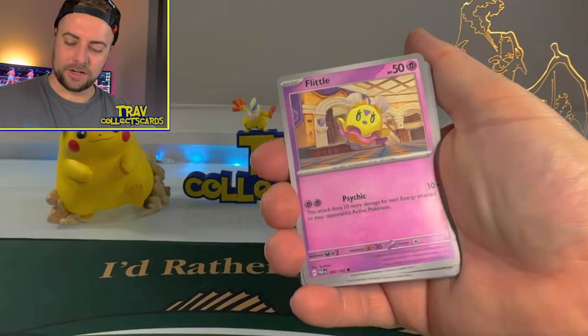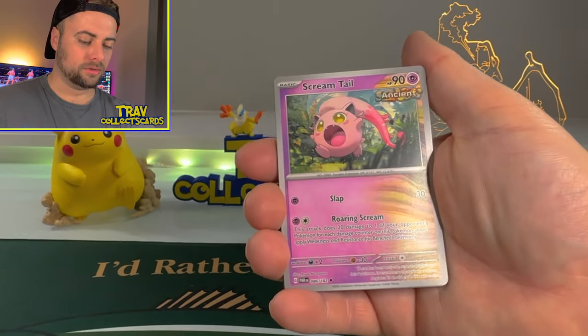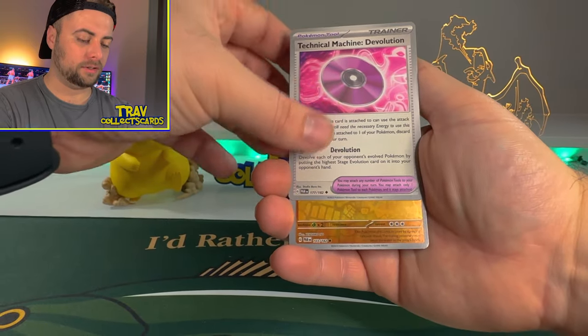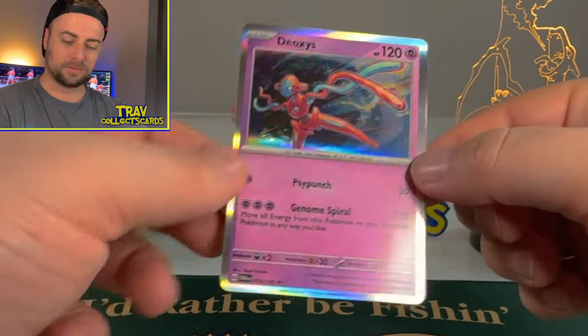We got a Psychic Energy. We got Flittle, Trubbish, Gimmagool, Wiglet, Toadscrowl, Screamtail with that cool half card, Technical Machine Devolution, Knackle Stack, Zubat Reverse, and a Deoxys Holographic card. We will take a Deoxys all day long.